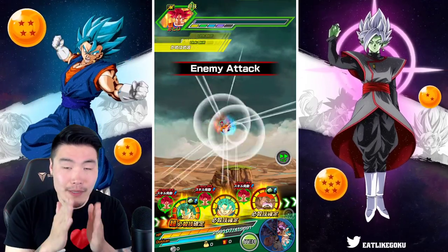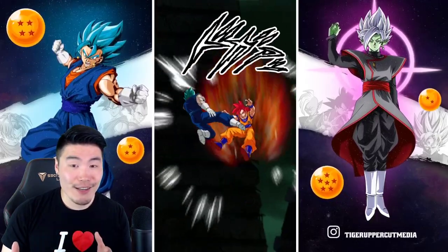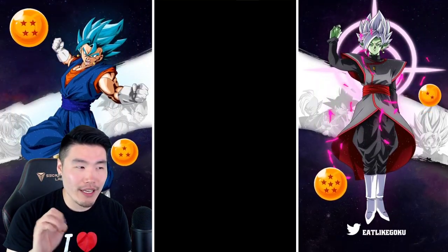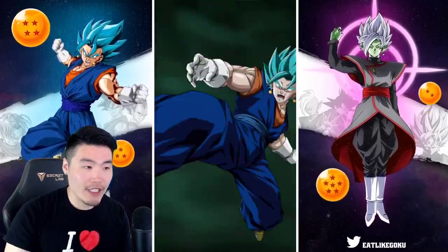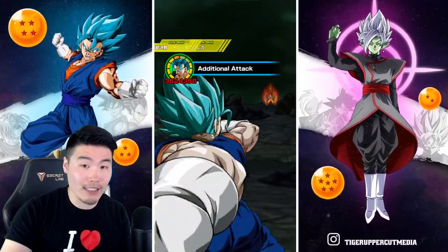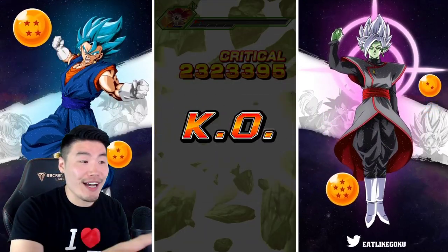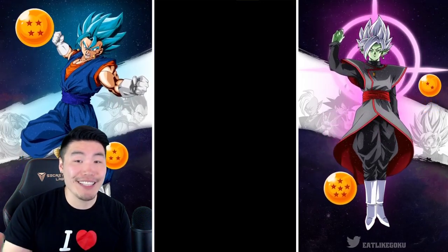It's just crazy. The damage output potential on that turn when you pop the active skill is outrageous. The only issue is I don't think there's really any stage — maybe with the exception of MUI at the end here — that would survive that. Like you use the active skill and the enemy would already be below 50% HP. We got triple super here — even without doing the active skill third slot thing, we still got three supers that turn. Over 10 million attack easily.